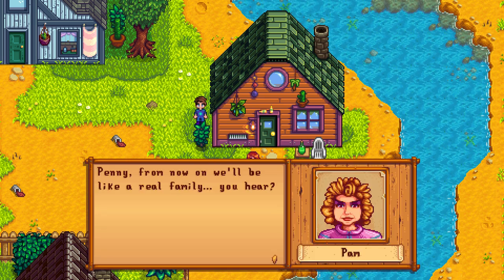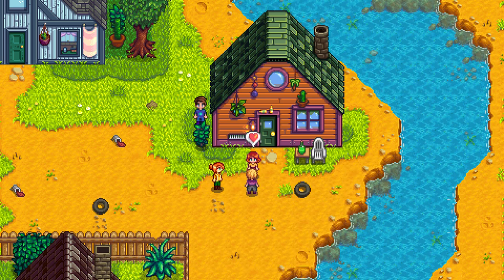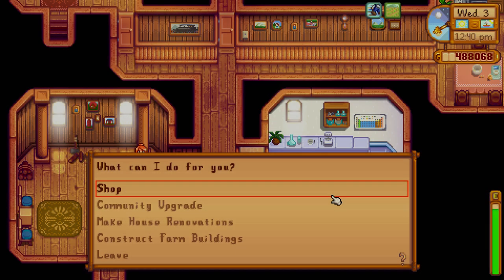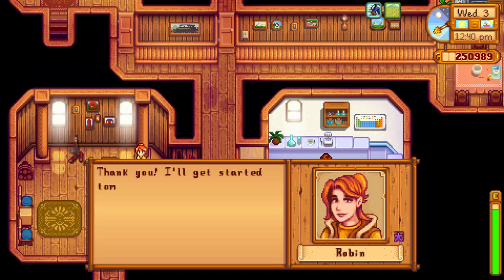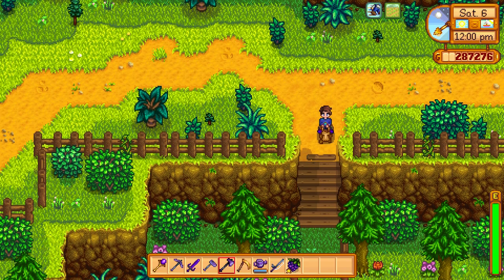Pam says 'from now on we'll be like a real family, you hear? I don't want to be so bitter all the time anymore.' So I guess she tries to cut back on the drink. The hugging animation. Then later I went back for the final community upgrade — it is the last thing in like the main game to do. You add shortcuts around the valley for 300,000 gold, which compared to the other one is not too bad. And that's really it. Aside from buying the catalog and all that kind of stuff, that's the main Stardew Valley thing.